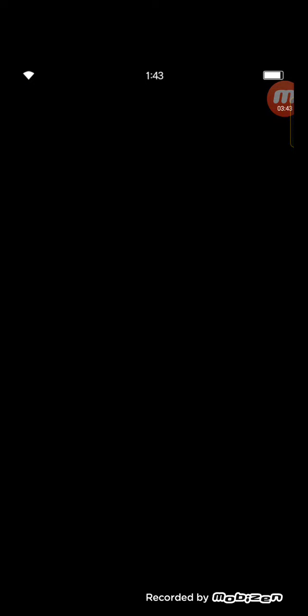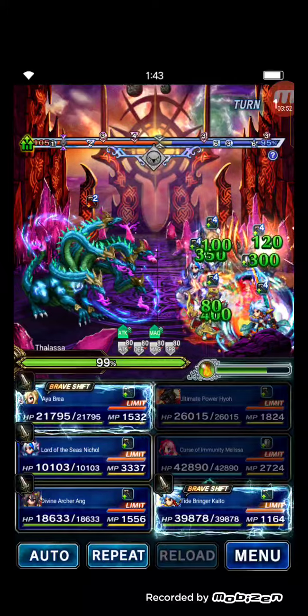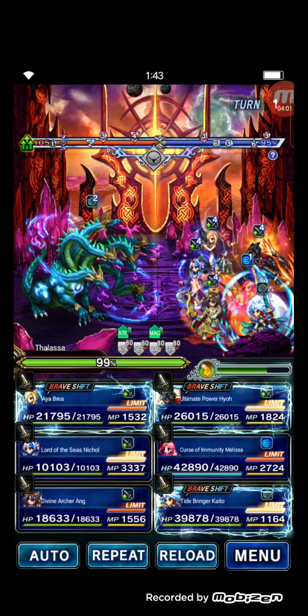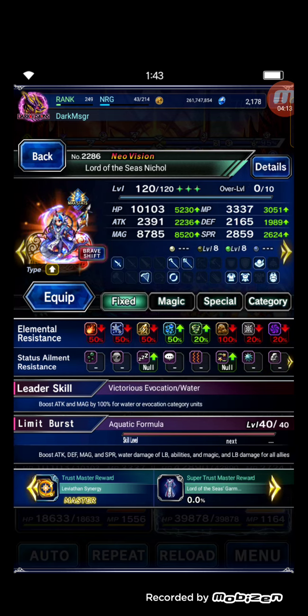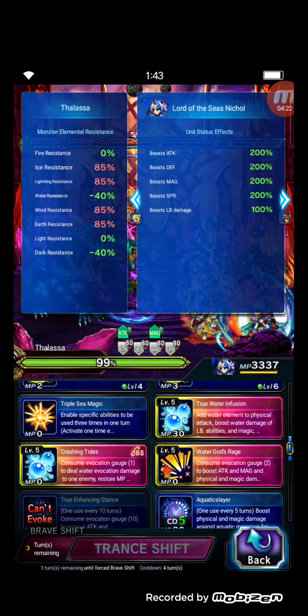One important thing I forgot to mention — make sure your whole party is immune to all status ailments. Poison is less critical, but this boss will ambush you with status effects, so make sure all party members are immune to sleep, paralysis, confusion, and petrify.